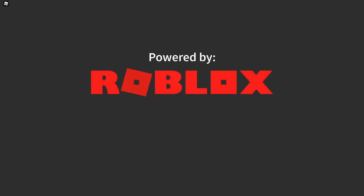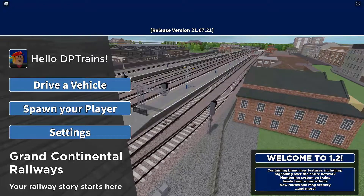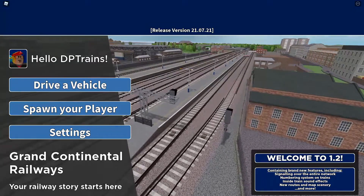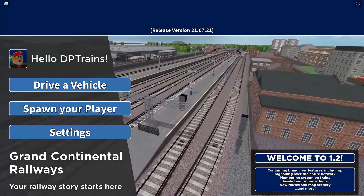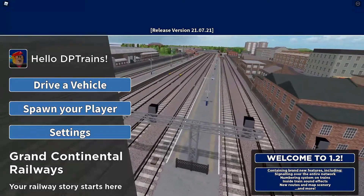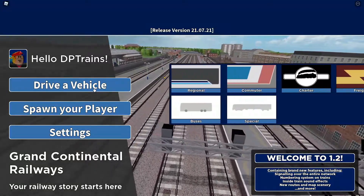Well, well, well, it's been a while. Hello everybody, welcome back to the channel. Today we are playing GCR 1.2, which has finally been released after ages of waiting. In this update we've got the signalling system, numbering system, inside train sound effects, new route, new scenery — it's all pretty cool and we're gonna check it out today.